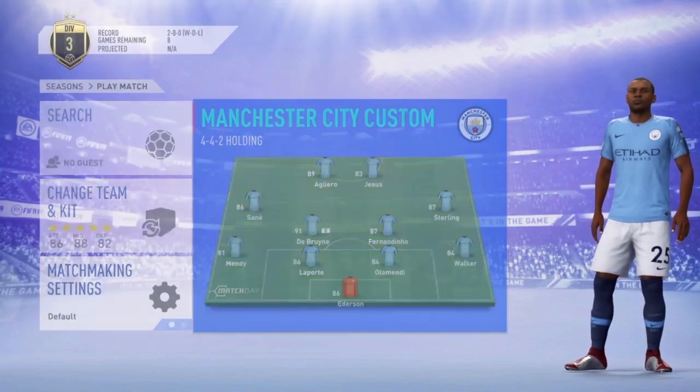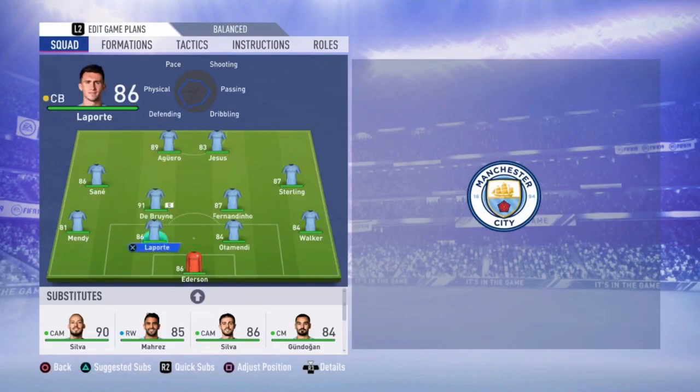I'm going to start with the lineup. Ederson is the goalkeeper. We have Walker at the right side, then Pota, Mendy and Laporte as the defenders. Laporte gets a really nice upgrade — I remember he was 84 rated at the beginning of the game and now he is 86 rated. He becomes a really good defender in this game for me, which makes it really nice to play with Manchester City.